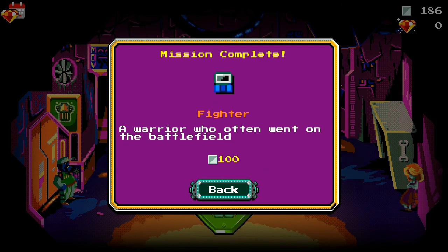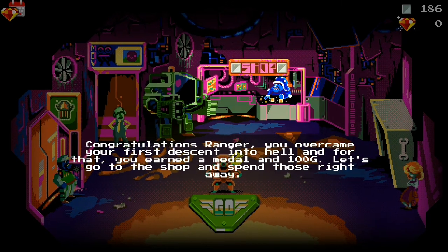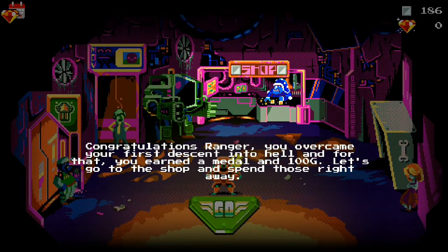Warrior who often went on the battlefield — 100! Congratulations Ranger, you overcame your first descent into hell, and for that you earn a medal and 100G. Let's go to the shop and spend those right away.